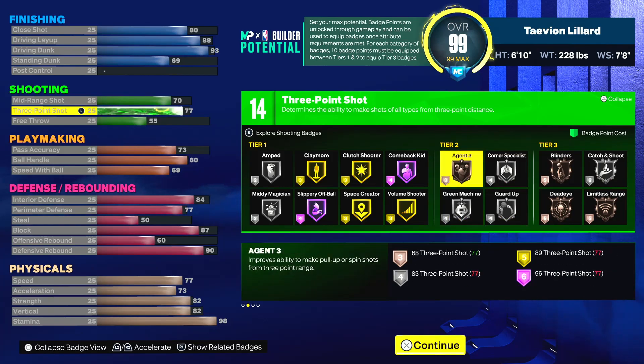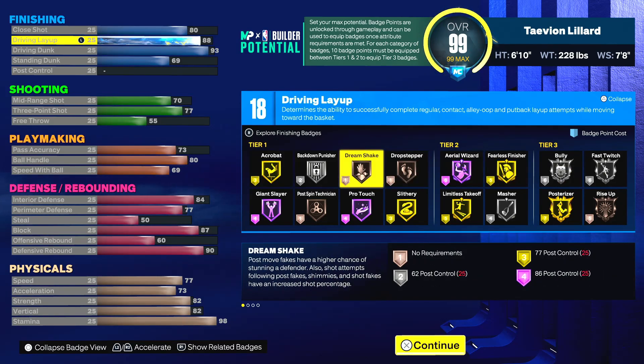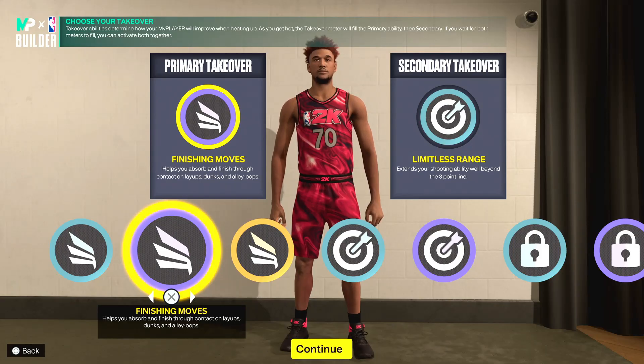Last but not least for the finishing: 69 standing dunk, 93 driving dunk to get every single contact dunk in the game. I couldn't balance it to get standing dunks while keeping all the other stats in playmaking and defense, but with an 80 close shot and 88 driving layup you can still go crazy in the interior. You only get 18 finishing badges, but having every single contact dunk is huge.